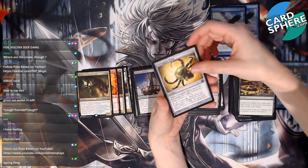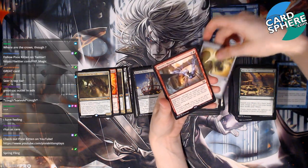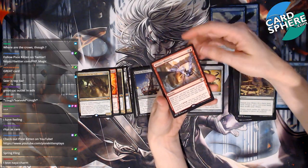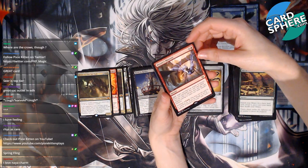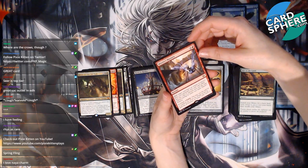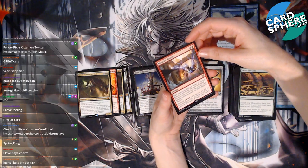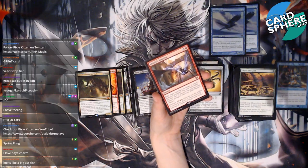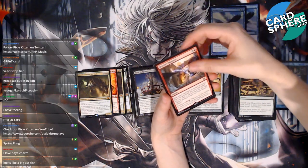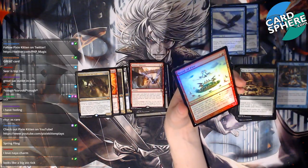Contagion Clasp — an artifact, so it's scary. Mizzix's Mastery — what! Sorcery: exile target instant or sorcery from your graveyard; for each card exiled this way, copy it and you may cast a copy without paying its mana cost. And it has overload! Whoa, okay, interesting! And our last card is Braid of Fire foil — so we didn't get a mana crypt.